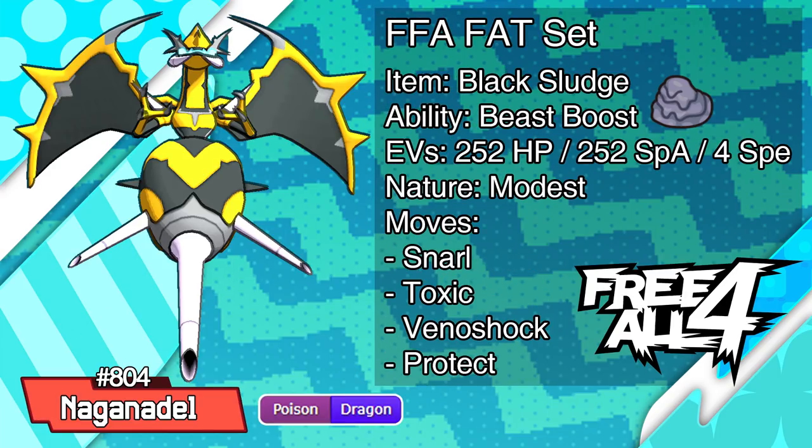Our second Free-For-All set is much more stall-like, and it's very, very fat. We're running Snarl here to cripple our opponents' special attack, allowing us to Toxic and Venoshock everyone to death. For those who don't know, Venoshock does double damage — which is a base 130 STAB Poison move — to anyone who is poisoned. They also take that turn-by-turn damage from Toxic, which is great, and Protect will add to that by allowing us to both stay alive and to Toxic stall out our opponents.